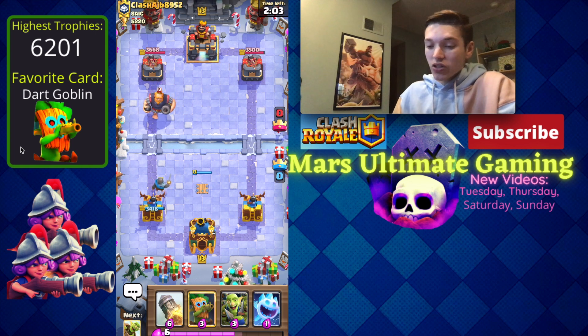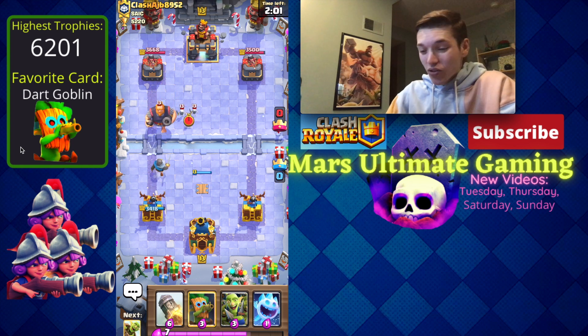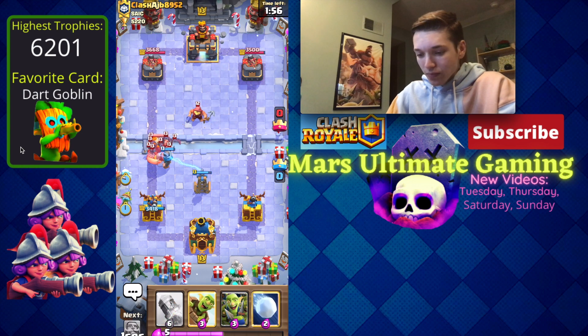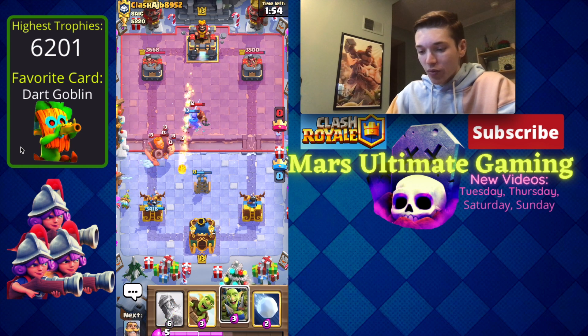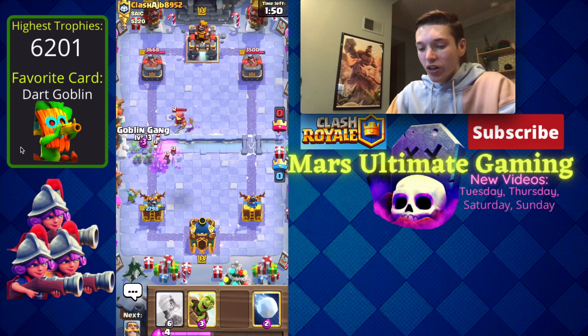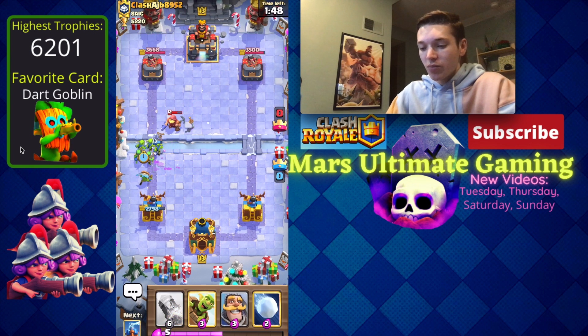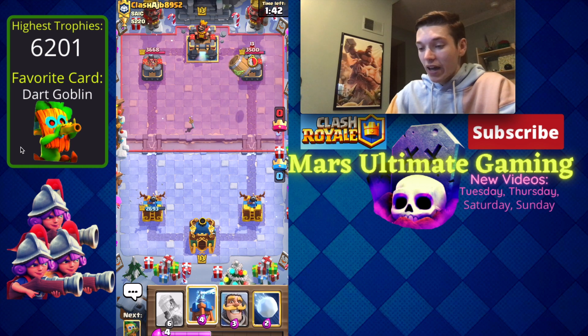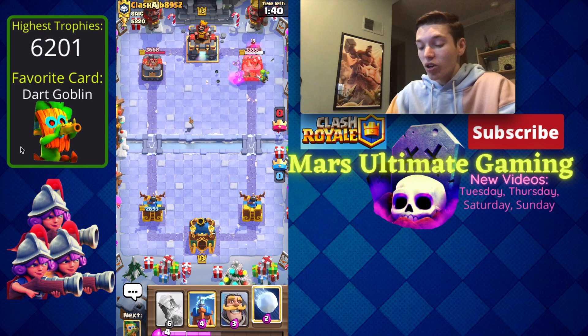If they cycle an RG in the back like this, you usually want to cycle one card and then play your tesla, because it's single elixir right now so he's not really going to be able to get back to a second RG before I can get back to one tesla. We're going to go in for a goblin gang here to keep the dark goblin alive and get rid of his fisherman — and he just logged right there.